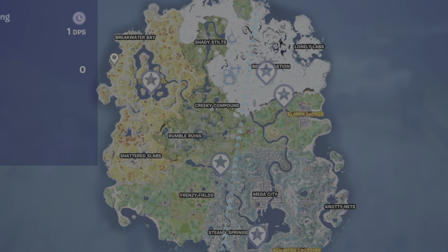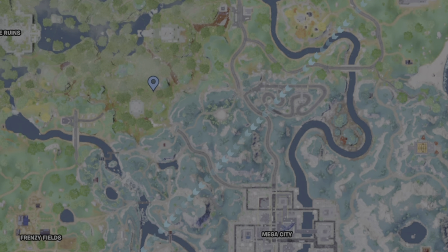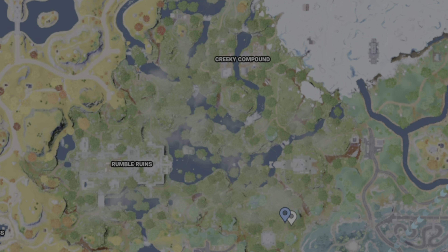My goal was to get a dirt bike and then dirt bike to the Citadel, then the one south of Brutal Bastion, and then over to Slappy Shores. It wasn't the prettiest and I'm sure there's better ways to do it, but that's just how it worked out for me.